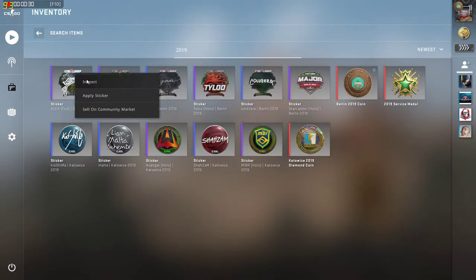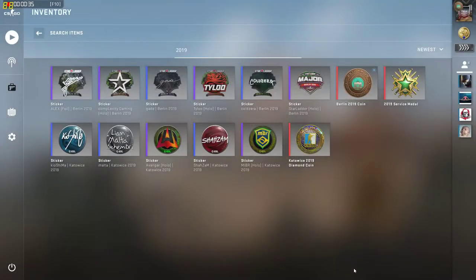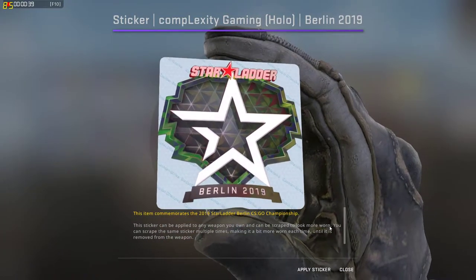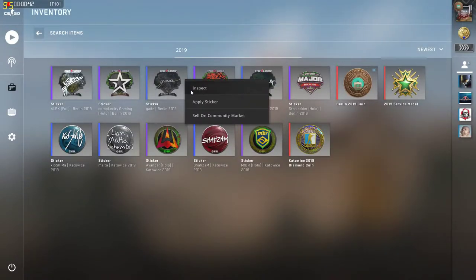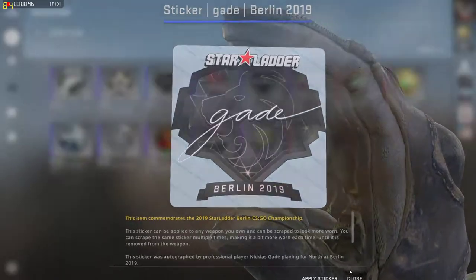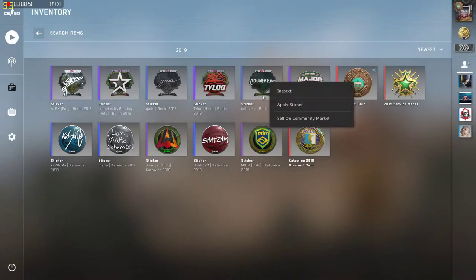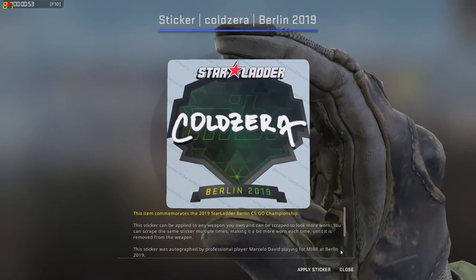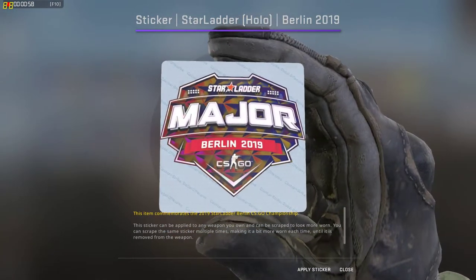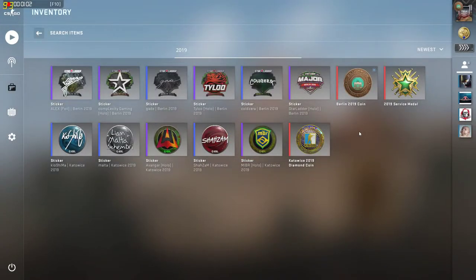So we've got an Alex foil. People have said the foils and the holos haven't been as great this year compared to past Majors, but for me I don't really bother — I think they still look alright nonetheless. So we've got the Gade signature there from North, we've got the Tyloo holo, we've got the Cold Zera sticker, and for some reason I always seem to get the tournament sticker as well.